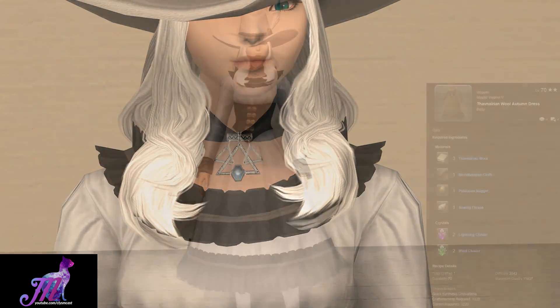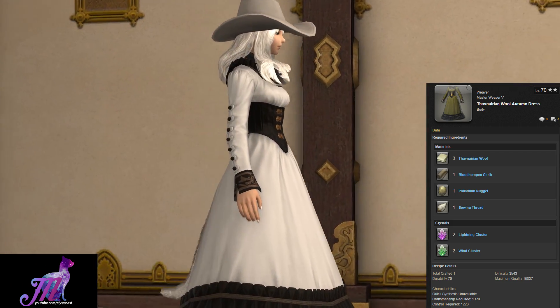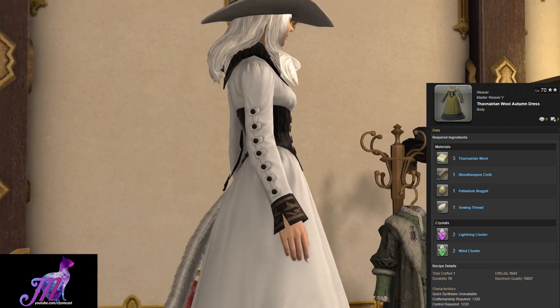The chest piece is the Favnarian Wool Autumn Dress dyed Pure White, which is a Master Weaver 5, 2-star difficulty, level 70 weaving recipe.